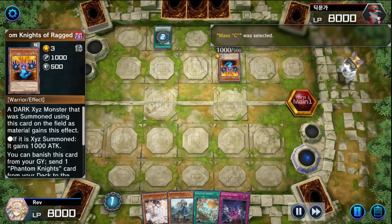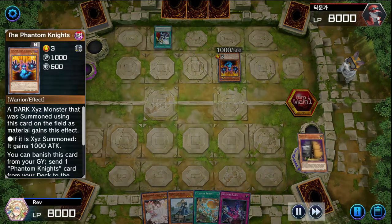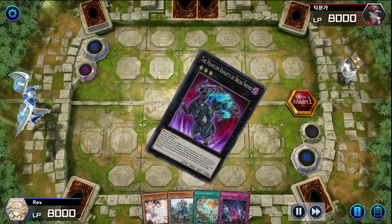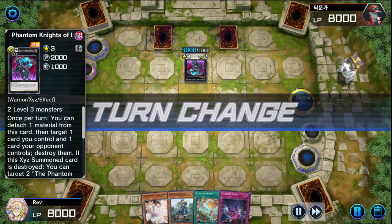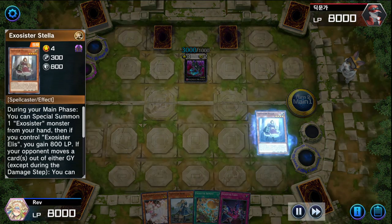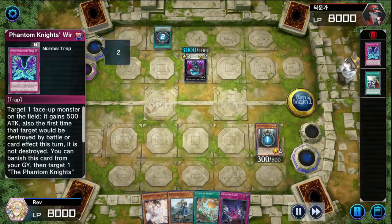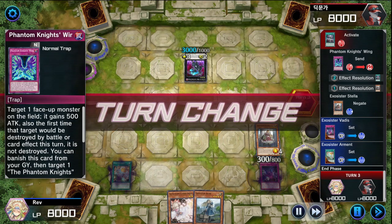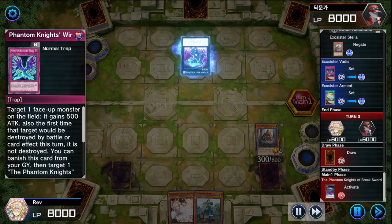They set up some Phantom Knights and Ragged Gloves. When I saw that I decided to Maxx C it, but they Cross Out Designated my Maxx C - so I'm not getting any cards this time, which is fine, I have what I need. They get the Boot Staggered into Break Sword and set two. I draw into Stella, normal summon Stella, activate her effect - they use Forbidden Droplet and pitch their Phantom Knights Wing. That kind of messed me up a bit so I just set two and passed with Arment and Vadis set.